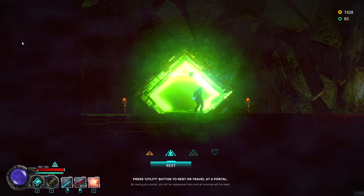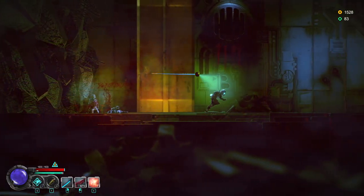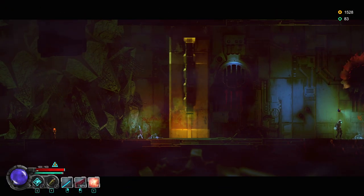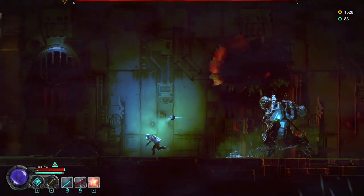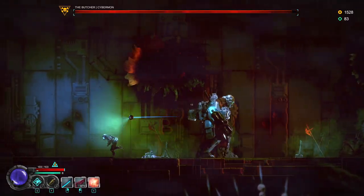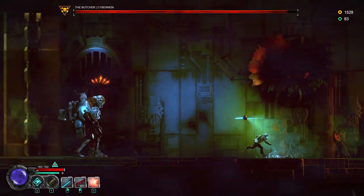I think I'm coming up on a boss right now. On top of the gear system, you've got abilities — there's a little drone that you can kit out and make strong. I have lots and lots of ammo, so shooting feels like a strong play right now.